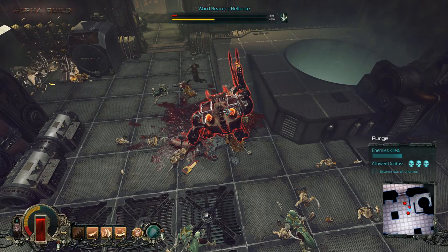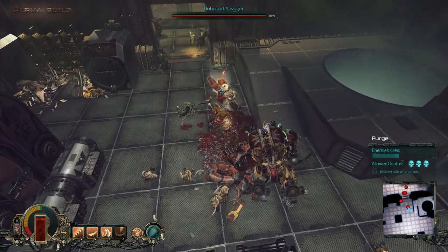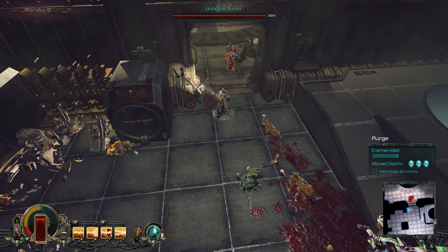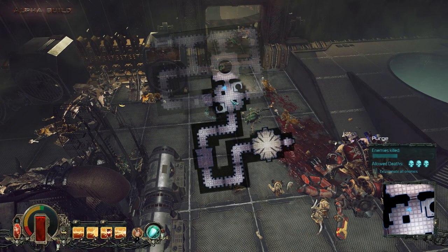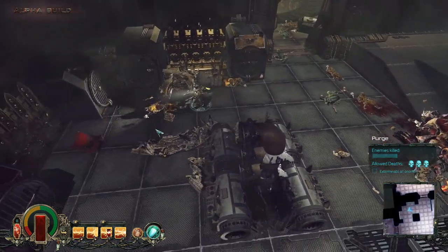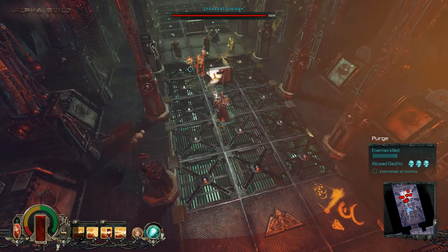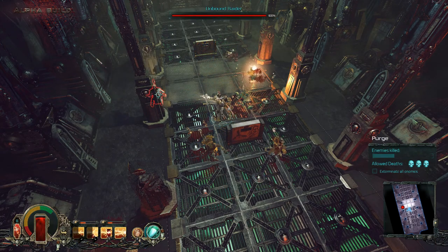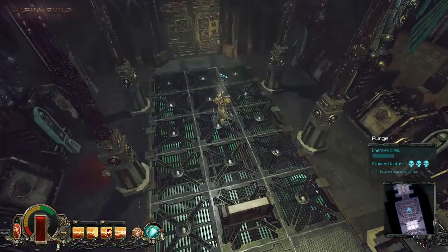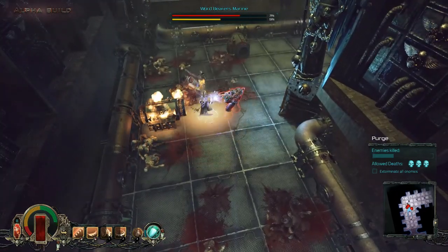These guys aren't really attacking me for some reason. We got another grav pistol by the look of it. Looking at the map — going around this way and then back into that room seems to be a viable option.